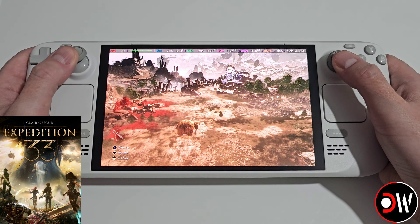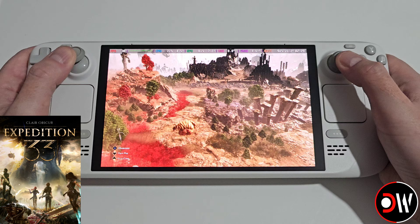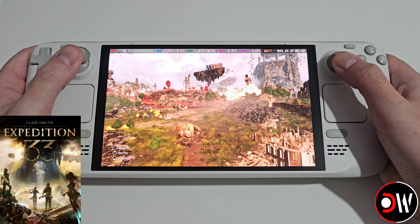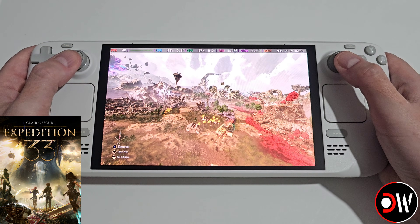In this video we'll be installing a free to download mod for Clair Obscure: Expedition 33 on the Steam Deck, which aims to reduce stuttering and hitches and improve the FPS of the game. I'll be guiding you step by step on how to achieve this as quickly as possible.